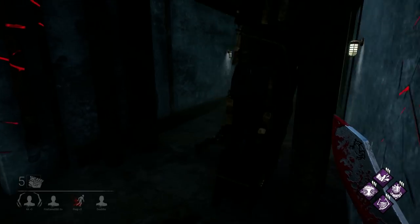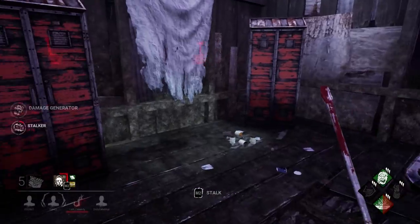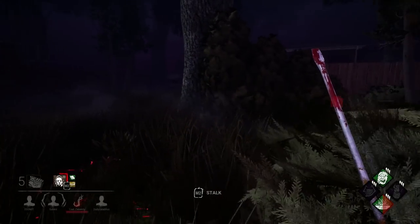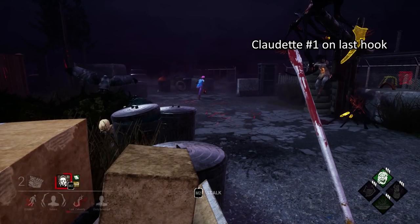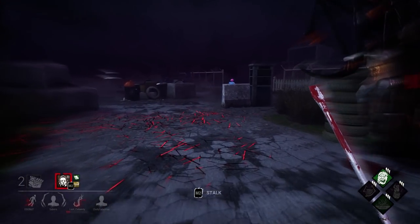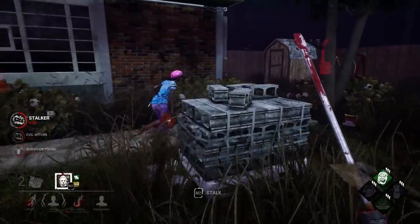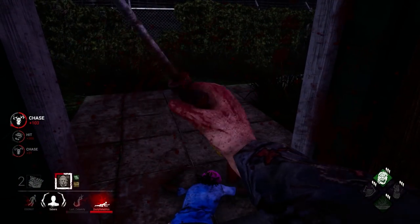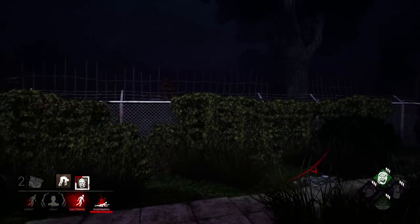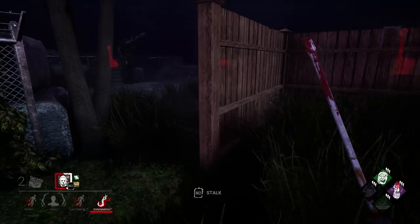Which leads into our third topic: not knowing when to let survivors go. There are quite a few variables to consider before deciding to let a survivor go — your killer, your cooldowns, your perks, the number of generators remaining, the number of survivors remaining. Here we see Claudette number 1 on her last hook, and Claudette number 2 who starts running away from the hook after seeing me. It would have been easy to wait at the hook until this Claudette died, but I chased the other Claudette instead. She activates her perk, luring me away from the hook before going down, enabling her teammates to save the other Claudette. This Claudette was only on her first hook, so the survivors traded a player on their first hook to save a player on their last hook.